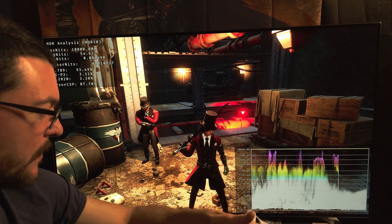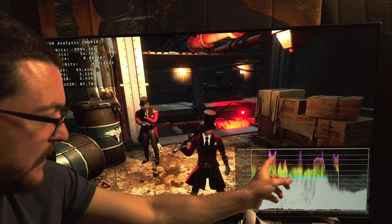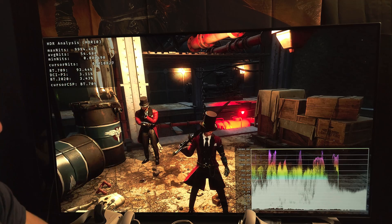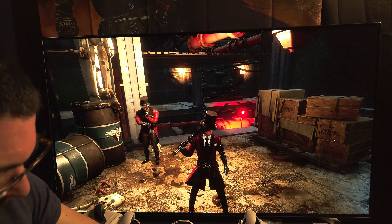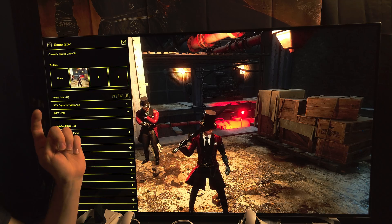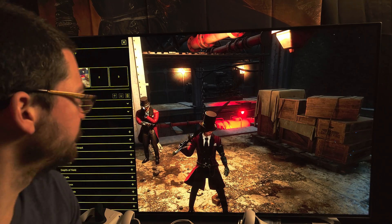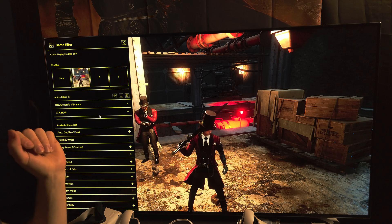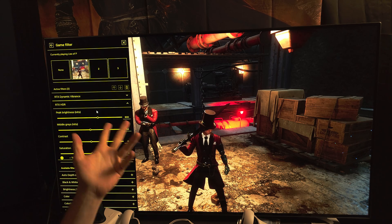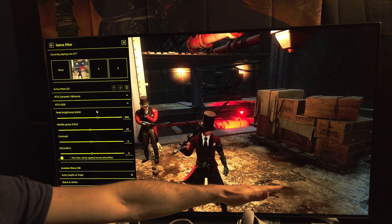The HDR analysis tool is not reading the peak brightness correctly — this seems to be some kind of auto HDR or inverse tone mapping. However, you can change the peak brightness manually: press Alt+F3 to open the NVIDIA filters overlay, go to HDR, and you can adjust the peak brightness slider from there.